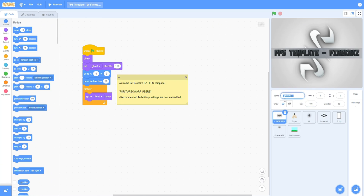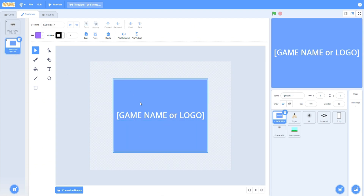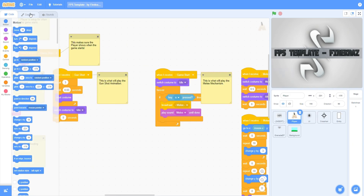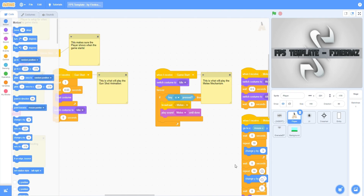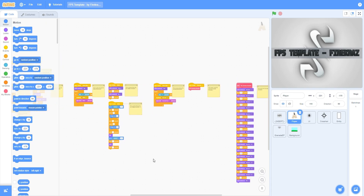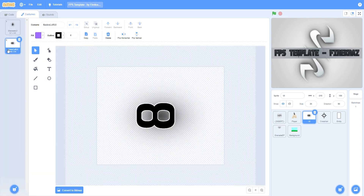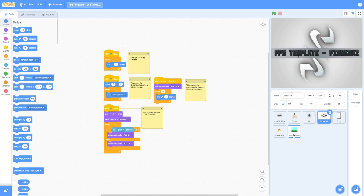You can name this whatever you want. If you go to the costumes, you can delete the thumbnail and create your own from the second costume. In the player sprite there are all of these animation costumes — you can change the color of the hands or gun to anything you want. The code comes with messages, grenade UI, a dynamic crosshair, and the grenade explosion.